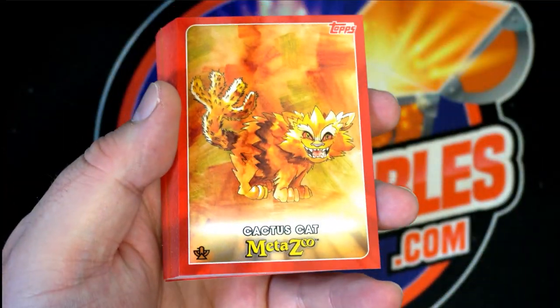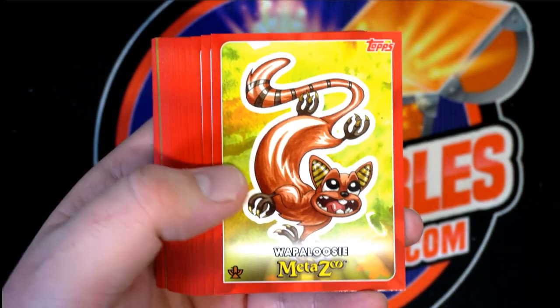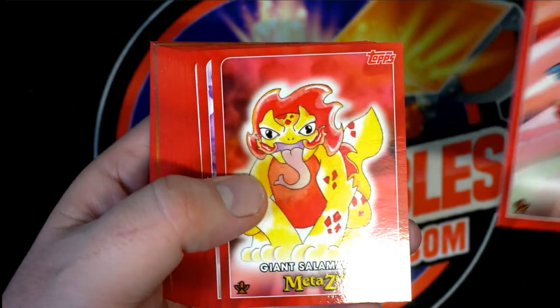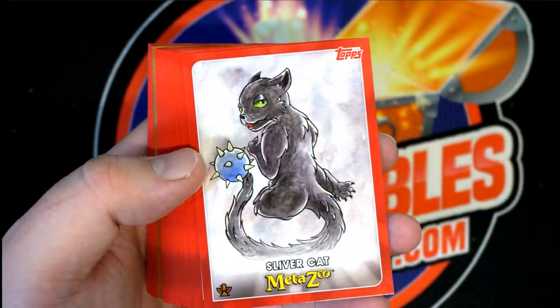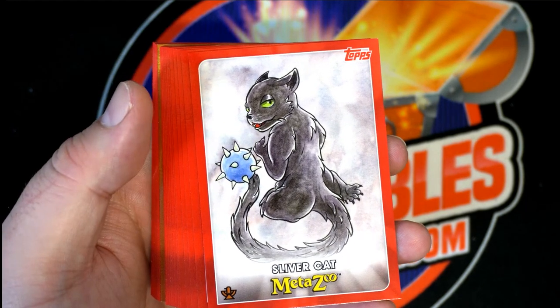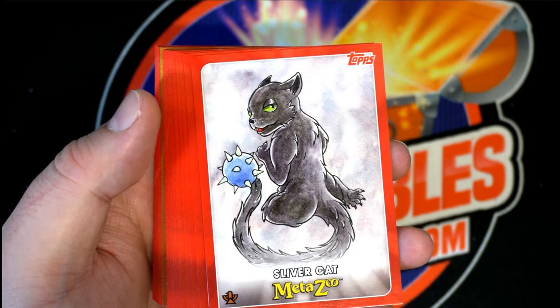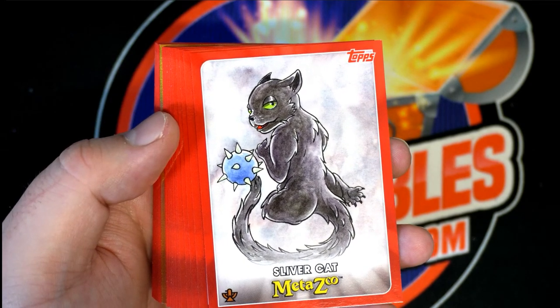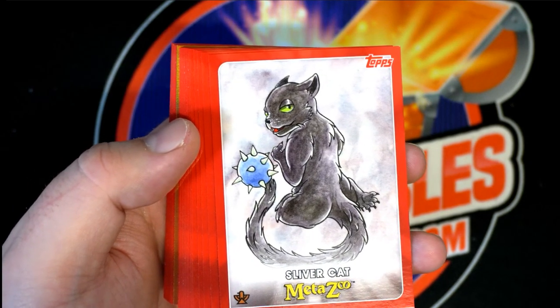The old cactus cat. There we go — terror bird. I know what you're looking for on these — been a minute since I've done these. There's some big money ones in here they talk about. Yeah, you want to see the foil border parallels.